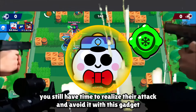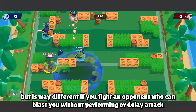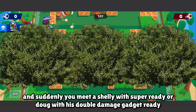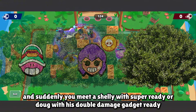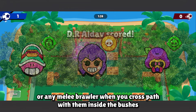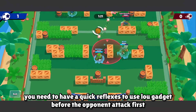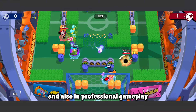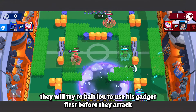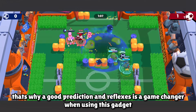But it's very different if you fight an opponent who can blast you without a delayed attack — for example, if you're on a map with lots of bushes and suddenly meet a Shelly with her super ready, or Dove with his double damage gadget, or Cordelius with his disarm gadget, or any melee brawler you cross paths with inside the bushes. You need a very quick reflex to use Low's gadget before the opponent attacks first. In professional gameplay, opponents who know Low is in the game may bait him into using his gadget before they attack.